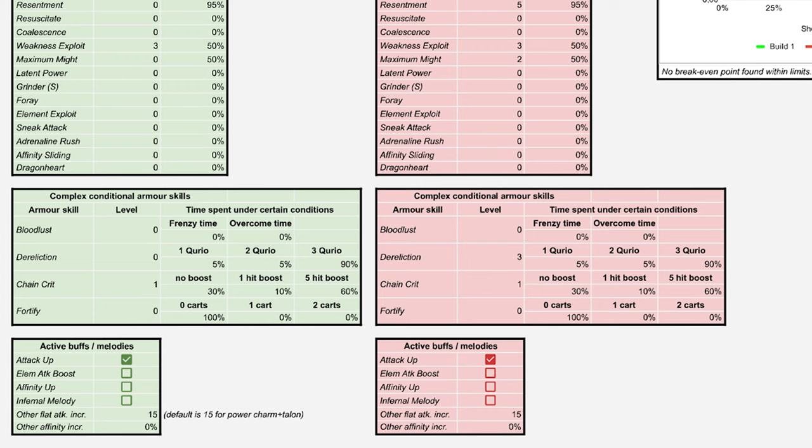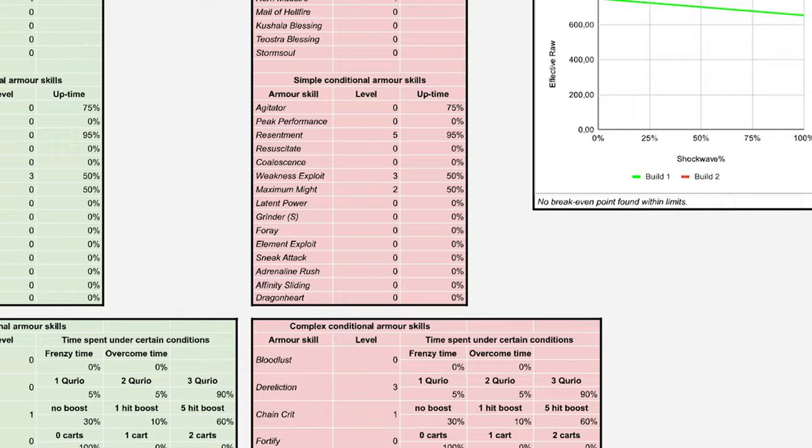In the next few sections we can input our unconditional armor skills, followed by our simple conditional armor skills, and finally our complex conditional armor skills, where when applicable we can adjust the uptime of the different levels of buffs and the different states the buffs are in. Feel free to adjust them as you see fit using data from your own hunts, or if you just want to do quick comparisons between sets just use the default values provided. And lastly we can add any song, consumable, and environmental buffs. The Fine Kimura Flute has an Attack Up song so we'll be checking this box, and the combined raw from the Power Charm and Power Talon is 15, so we can add that here.